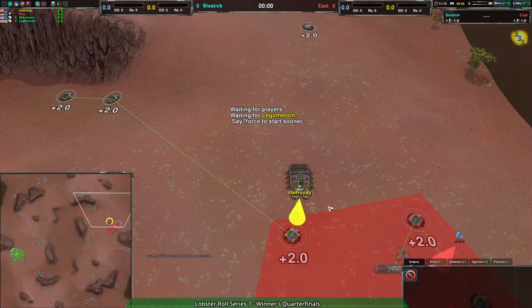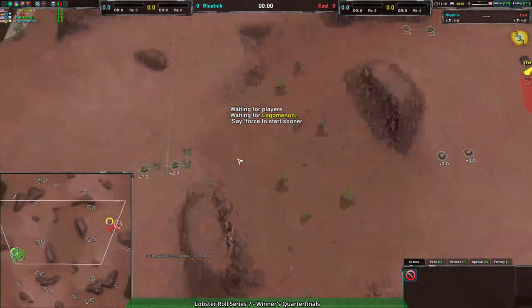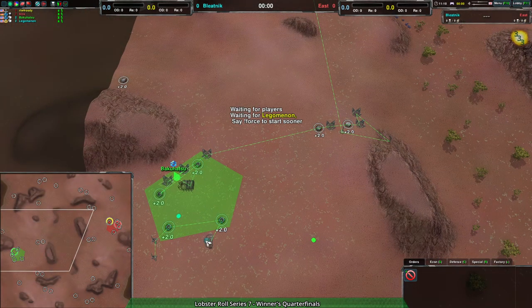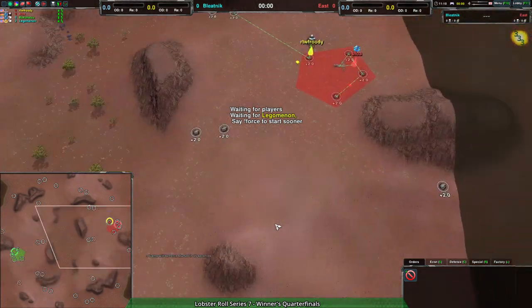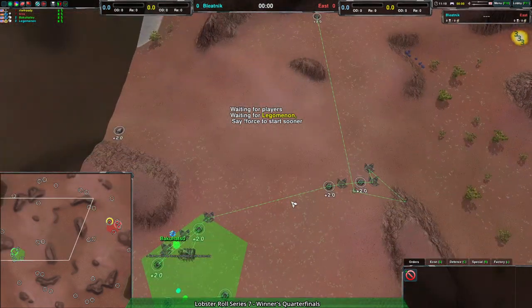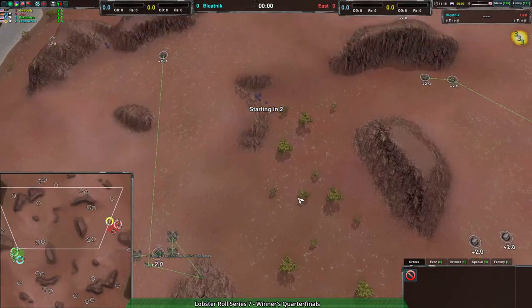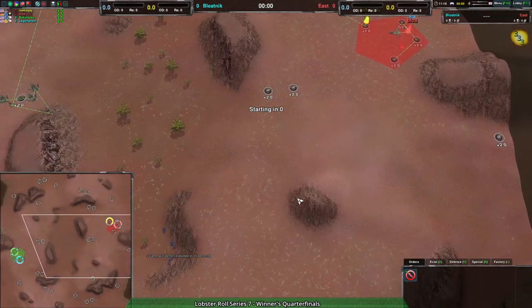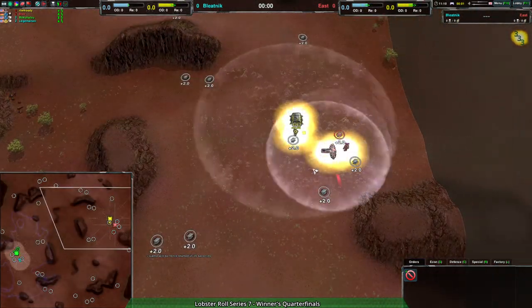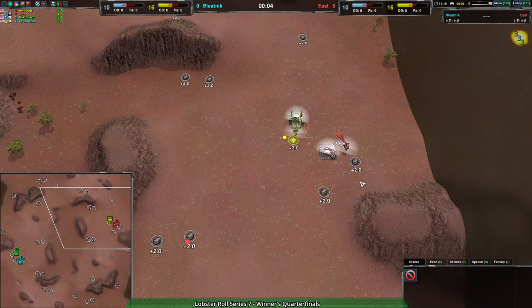I expect we're going to be seeing your standard quick glaives into scorcher, or quickly scorcher versus glaive-flea into venom-redback. It will be interesting to see if the players choose something else, but from there probably into knight, sling, and recluse.